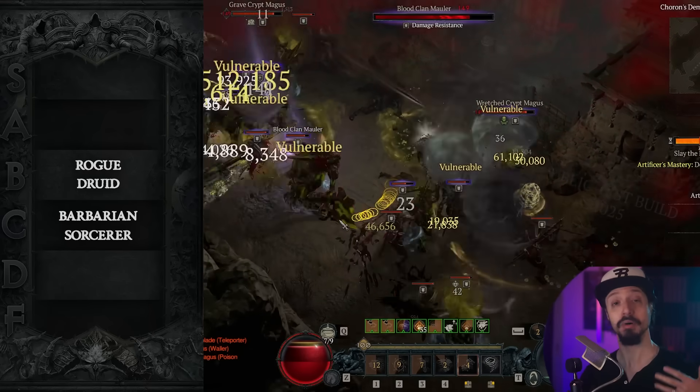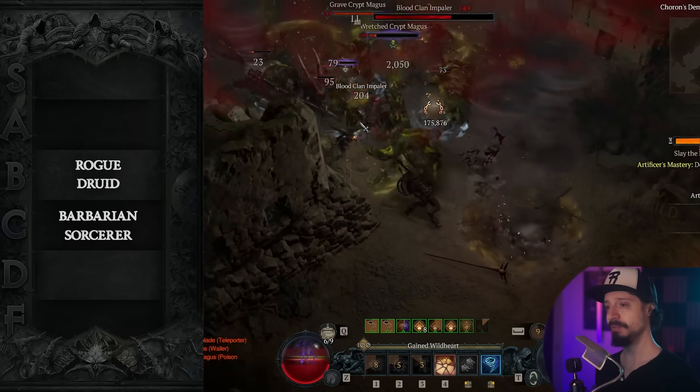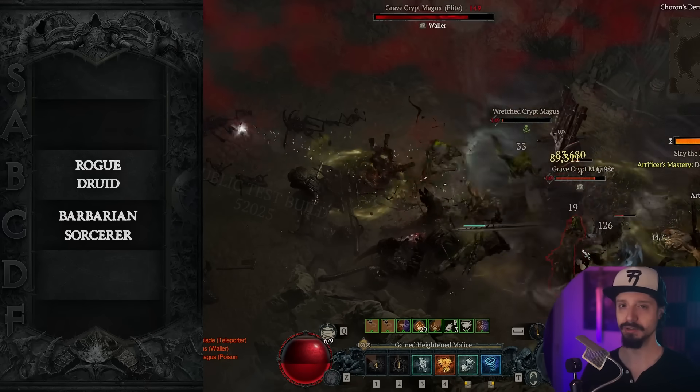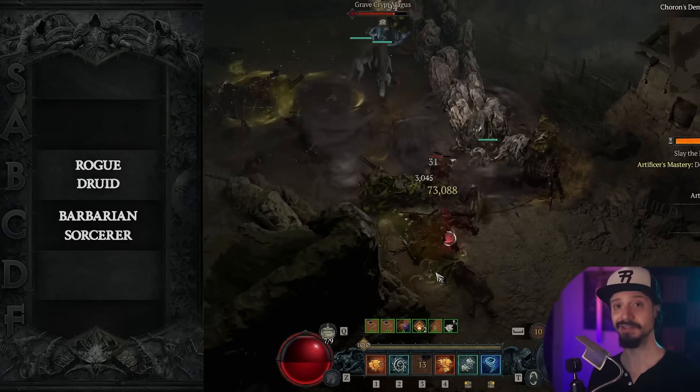And the season journey gear is actually going to give you Pulverize gear. Then there's the Hurricane build. This build was kind of crazy on the PTR because of a bug, and that bug is being fixed, so it's not super clear how it's going to perform now in Season 4. It's probably going to be decent, but not the best.